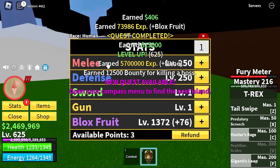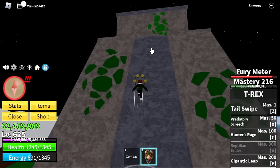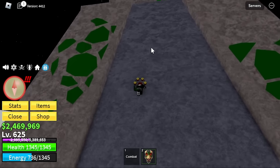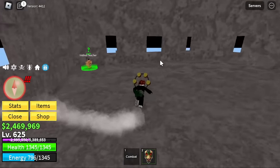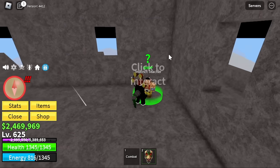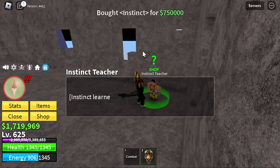As well as the item from Yoshi — let's buy the Observation Haki or Instinct for 750,000 Bellies. Also make sure to finish the Shanks quest, the jungle quest.